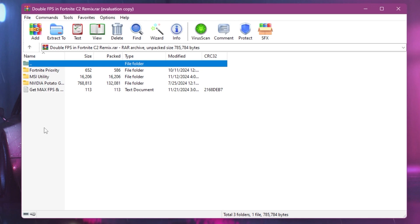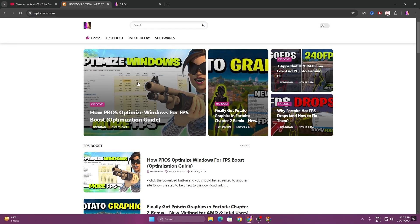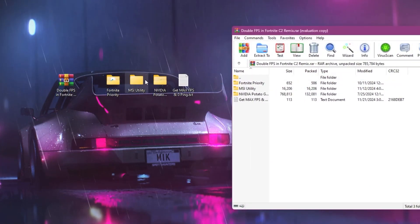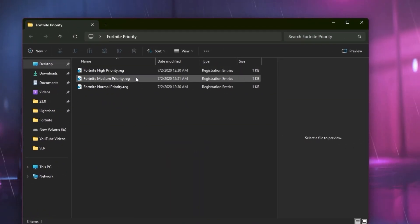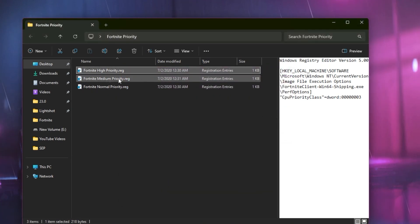Now in the next step, you need to download the Double FPS in Fortnite FPS Boost Pack on your PC — the link is available down in the description. Open up the link, go to the article on my official website, and download the FPS Boost Pack. After downloading, extract the files to your desktop and close the archive file. Inside the Fortnite Purity folder you will find High Purity, Medium Purity, and Normal Purity options. Use them according to your PC — I suggest Medium to High Purity. Test it out because the High one can cause stutters on some PCs.